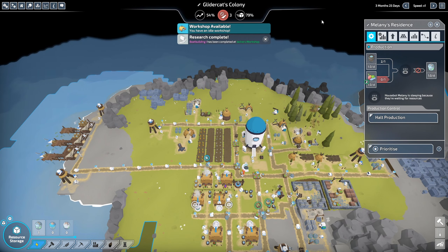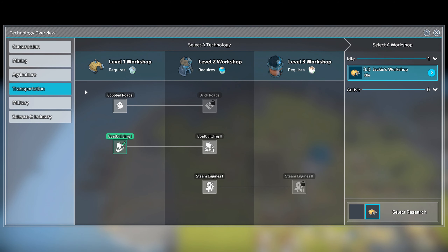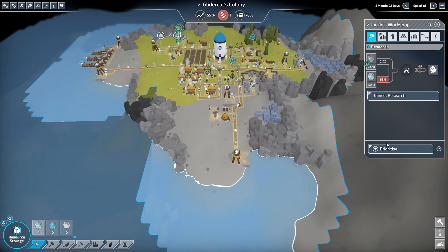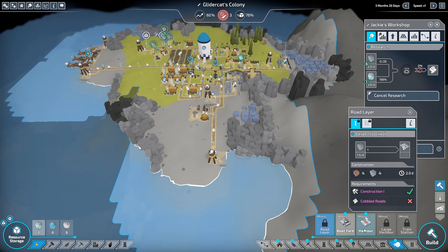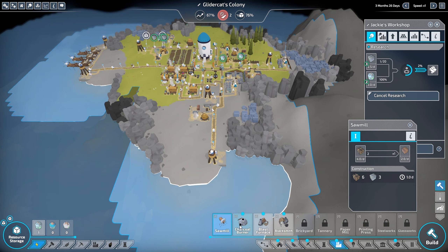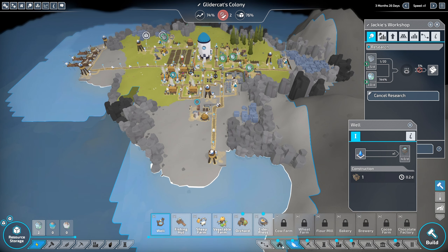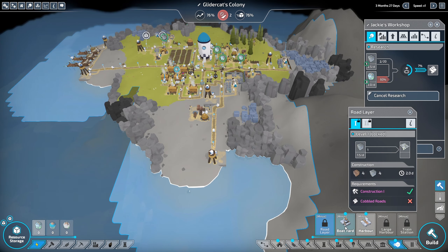Our workshop is available - let's get on the cobbled roads research. Now we should be able to build our boatyard and harbor along with a lot of new things. We got a blue dot on the workshop - we've unlocked the charcoal burner, blast furnace, blacksmith, cider press, and orchard. We probably won't build those on this island unless we have to.